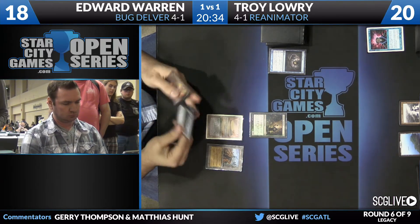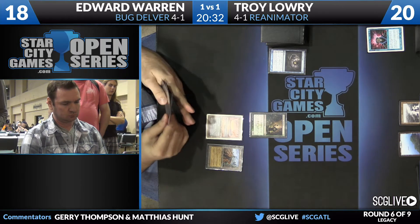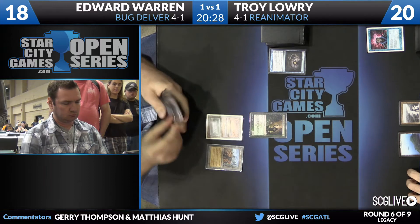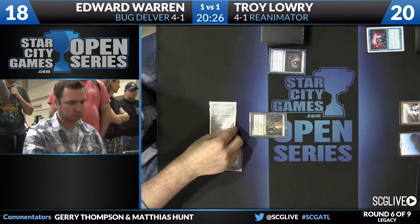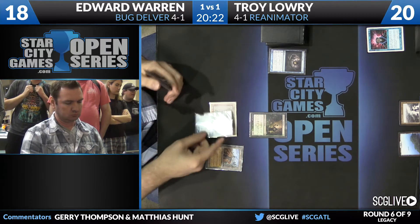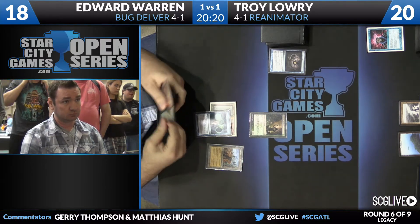It was a Show and Tell. A different two-mana blue spell with an old card frame. Going back to Edward's side, he does have a Deathrite Shaman here. We'll see what he wants to go for. It's Ponder.